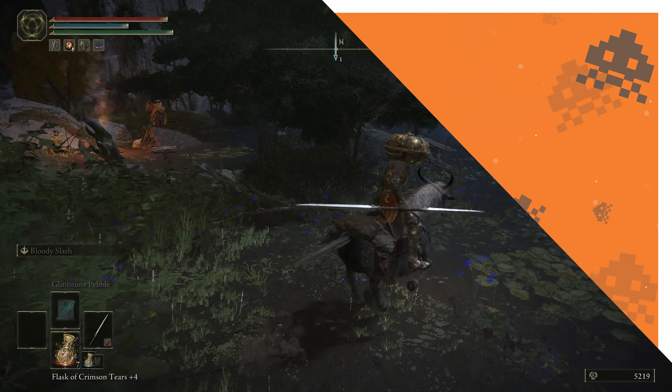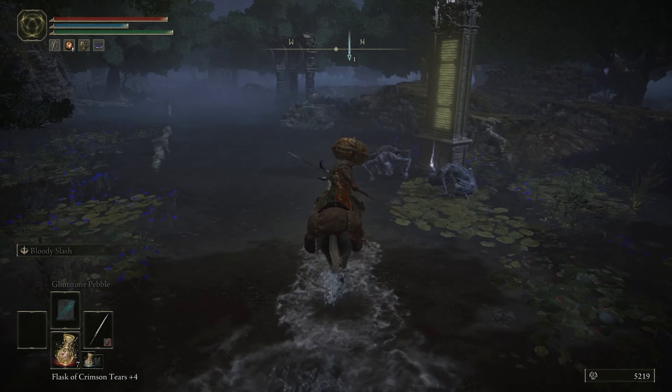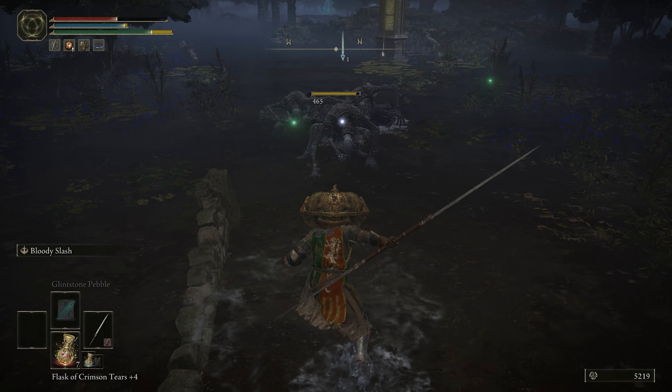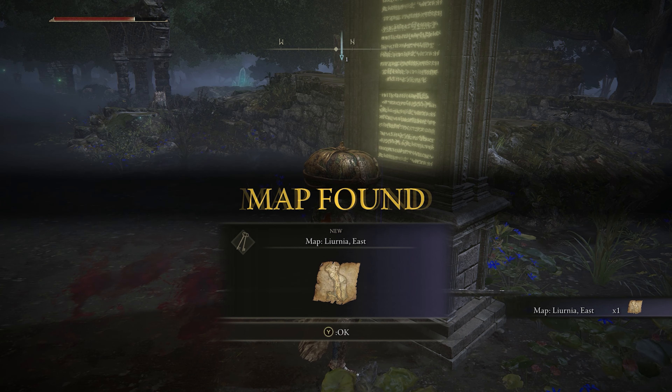Now, to help with our exploration of Liurnia, I'm going to show you where to find all of its map fragments right now. The first one is just up the way from this site of grace. You'll likely get accosted by these creepy crawlers around here, so deal with them, and you'll find the first map fragment for Liurnia East.